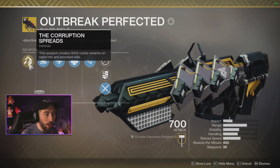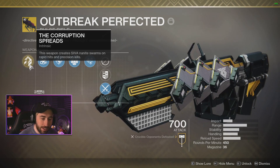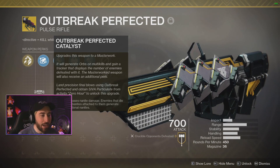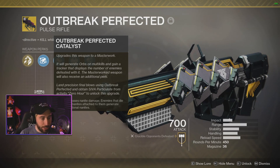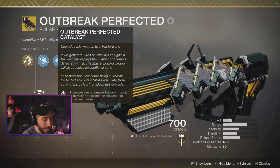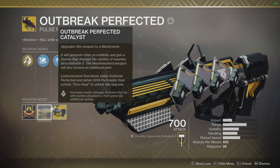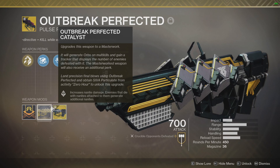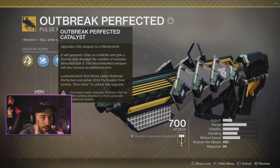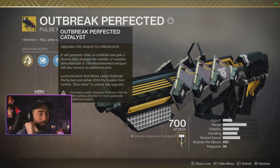It's Outbreak Prime from deep one, Rise of Iron — when you kill things, the Gjallarhorn little nanites spawn out. You already know what I'm talking about. If you'd like to see my other video about it, you can check that out. Anyway, this Outbreak Perfected catalyst increases nanite damage, which is freaking amazing. Enemies that also die with nanites attached to them generate additional nanites.